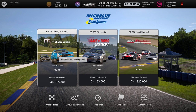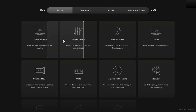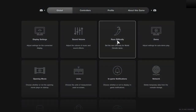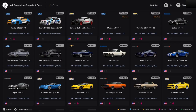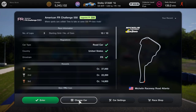The topic of this video is going to be the American FR Challenge 550. I will remind you that we are still on the normal settings as you can see there. So let's get into the American FR Challenge 550. We are going to need to change our car. I'm going to go with the Shelby just because it's got my new livery on it. It's a bit overpowered at 632 instead of 550.